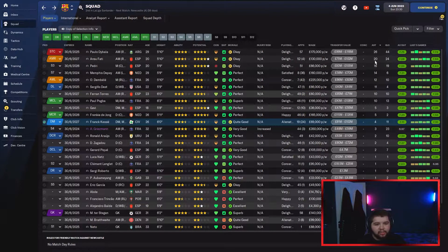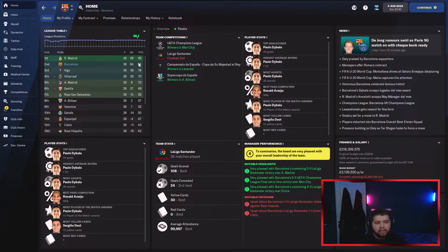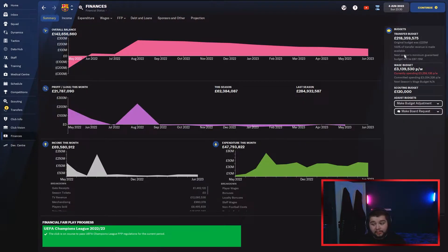For assists: Dybala with 26, Fatih 20, Pedri 16, Memphis 14, Dembele 12, and Dest contributing quite a few as well. Looking at match ratings, a lot of our free signings are performing well. Pogba had a decent season. De Jong plays more defensively so fewer contributions in goals. Overall, a very decent Season 1 — three trophies, just missing the title by a point. That leaves us with £218 million.